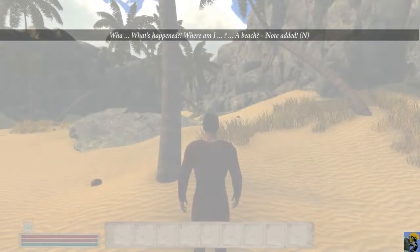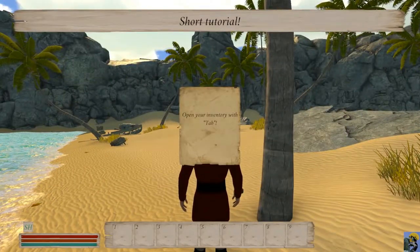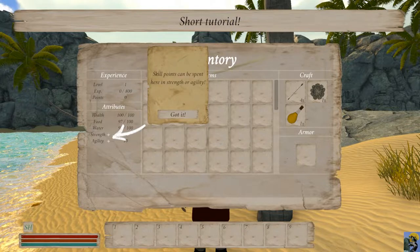What's happened? Where am I? A beach? I guess I am on a beach. Open your inventory with tab. Hover over the tile to read your effects. Keep an eye on them. I'm self-healing from the value 75 food and water. Because maybe I have food and water in me, I'm self-healing. Collect enough experience points to level up. After leveling up, you will receive skill points. Skill points can be spent in strength or agility.